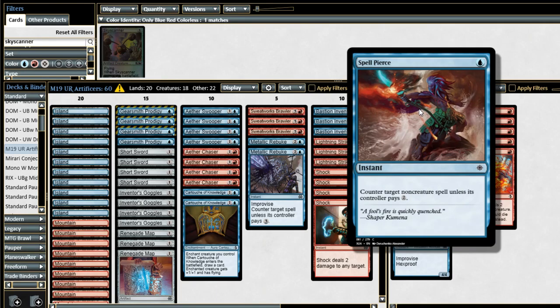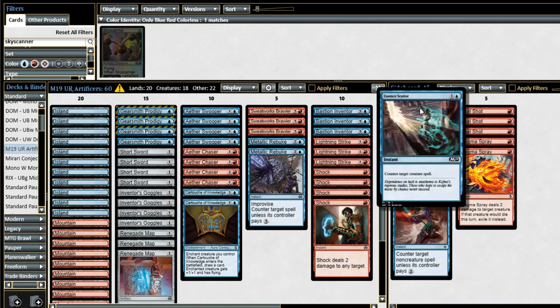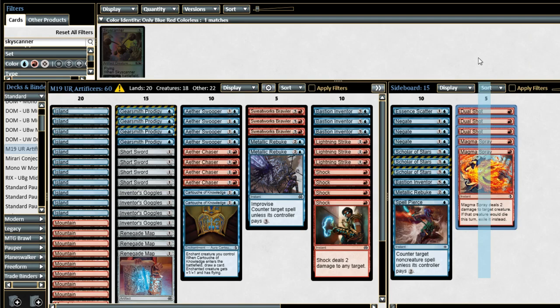Spell Pierce is just for some surprise value. It might not be worth playing since the games go long, but if you draw it in the early game and get an opportunity to use it, it's often very backbreaking. I just have one for surprise value — if you wanted the fourth Metallic Rebuke in that spot, you wouldn't be wrong. We also need to worry about aggro decks: Dual Shot is here to hedge against one-toughness decks, and Magma Spray is here against those two-drop decks. We don't really have sideboard cards for midrange decks — the local meta hasn't seen too many of those crop up. If you did want a sideboard card against them, Unquenchable Thirst, Ice Over, or Water Knot are probably your best bet, or just more Essence Scatters. This board is heavily skewed to beat control and has some tools for aggro, which I think will be the next most popular deck.